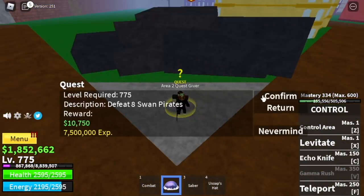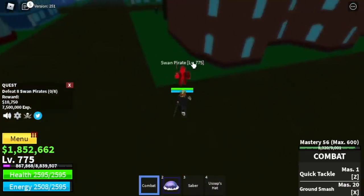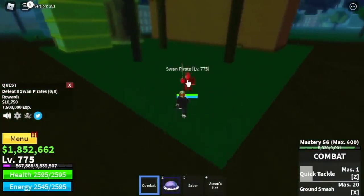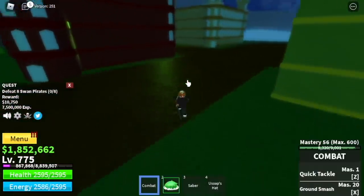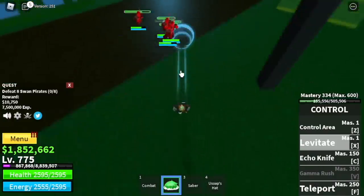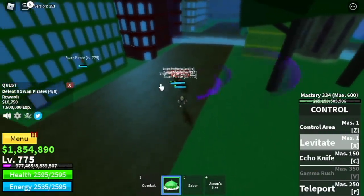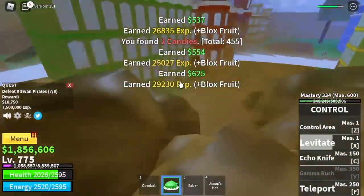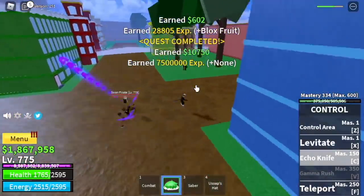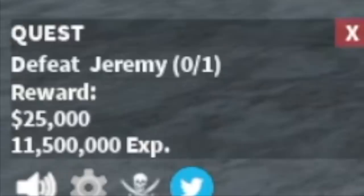Next stop: the swan pirates. We're gonna grind here until you reach level 900. If you can, you can go from 775 to level 925, but 900 is enough. At level 850, you can start defeating the mini boss in this island — that mini boss is Jeremy, or Bellamy in One Piece.